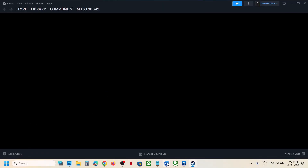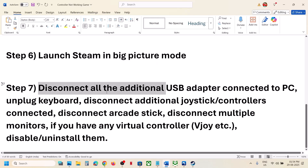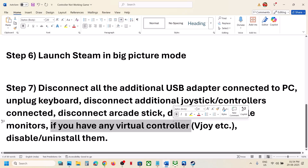If it's still not working, disconnect all USB adapters and peripherals you are not using. You can unplug an external keyboard, disconnect extra controllers, arcade sticks, and multiple monitors — try launching the game on a single monitor. If you have any virtual controller software connected, like VJoy, uninstall or disable it, then launch the game.